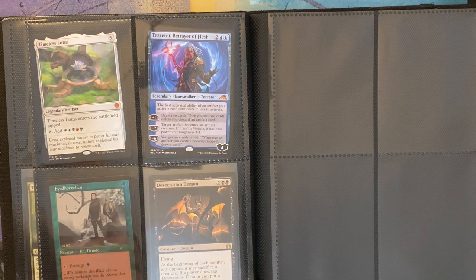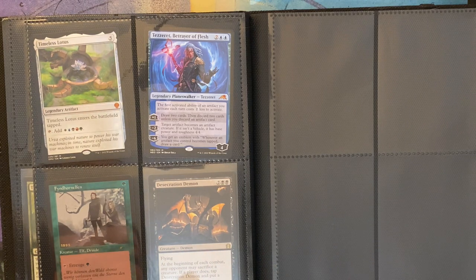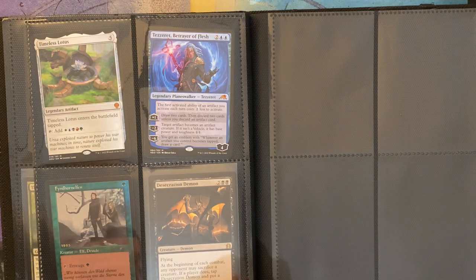And then here is Desecration Demon with flying. At the beginning of each combat, any opponent may sacrifice a creature. If a player does, tap Desecration Demon and put a +1/+1 counter on it.